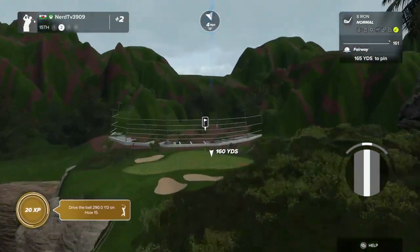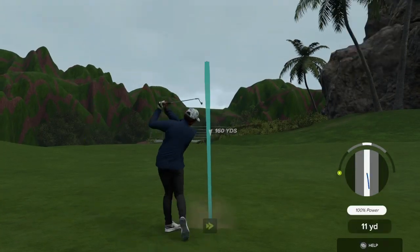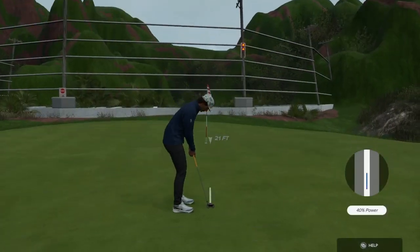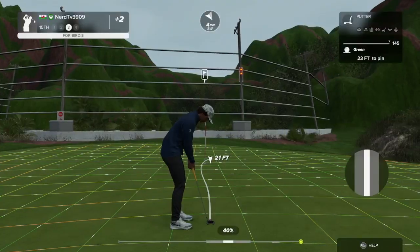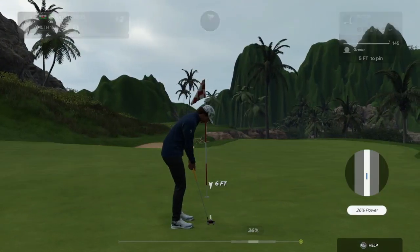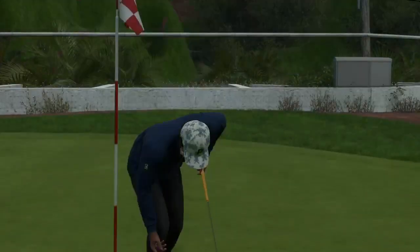Looking like about 165 to the pin. Safe approach — nice. This putt to take you down to one over. Well, that's going right by the hole. Here's a five-foot putt. Looking good. In the cup for the par.